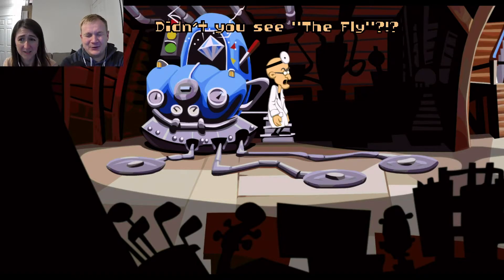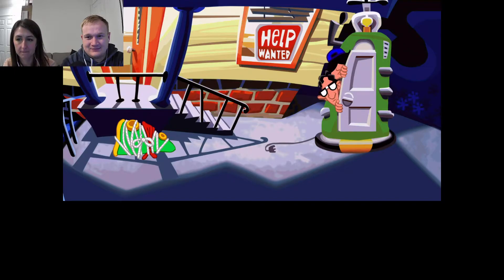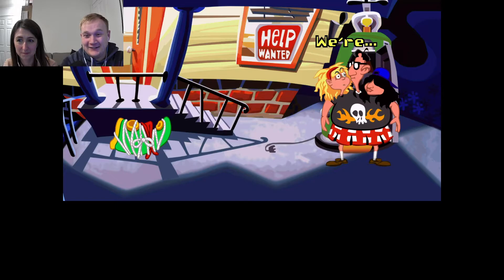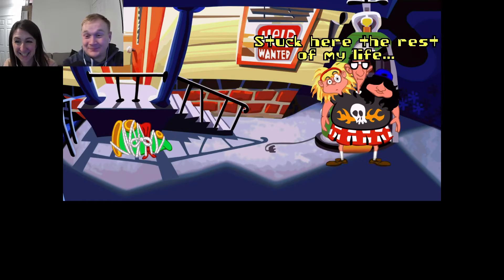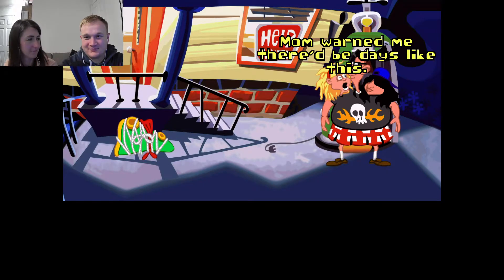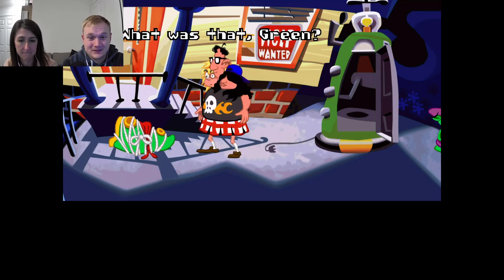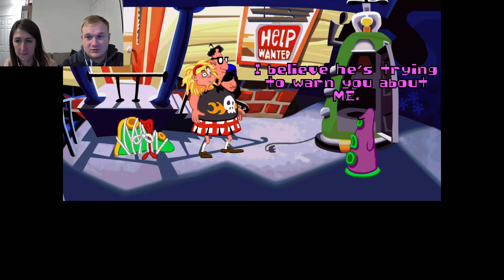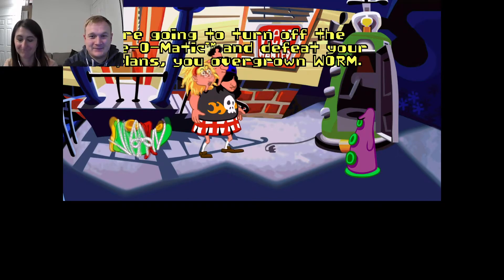Oh, that's girls in nightclub — didn't you see the fly? Oh no, Green Tentacle! We're some kind of monster dudes — that's horrifying. Stuck here the rest of my life listening to Bernard talking and watching Hoagie eat. Mom warned me there'd be days like this. Is it Purple Tentacle or Green Tentacle? It's Purple Tentacle — behind you! I believe he's trying to warn you about me. We're going to turn off the Sludge-O-Matic and defeat your evil plan, overgrown worm.